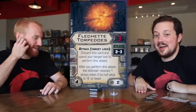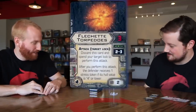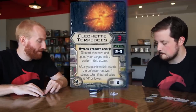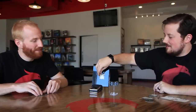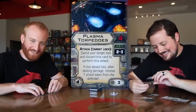Flechette Torpedoes — old standby, two cost, three attack, range two to three. You discard the card and the target lock to perform the attack. After you perform it, the defender receives one stress token if its hull value is four or lower. Not lighting the world on fire like the art would tell you — it hasn't been in a while. Does this wave change things? We're uncertain.